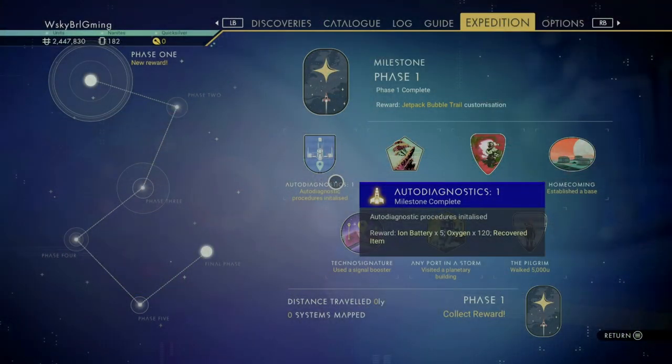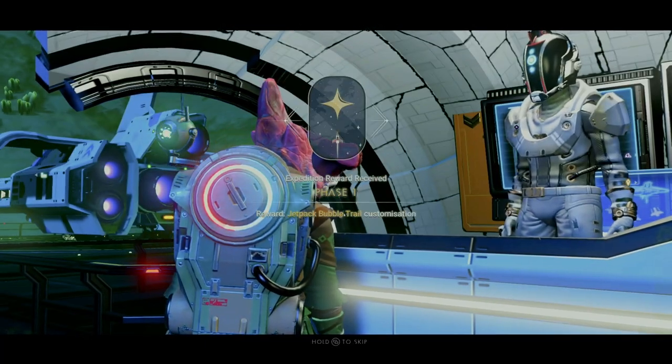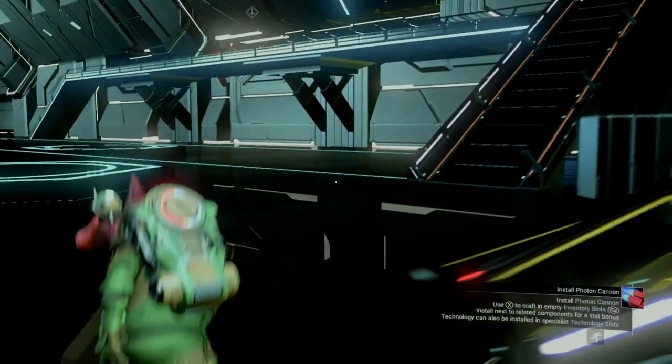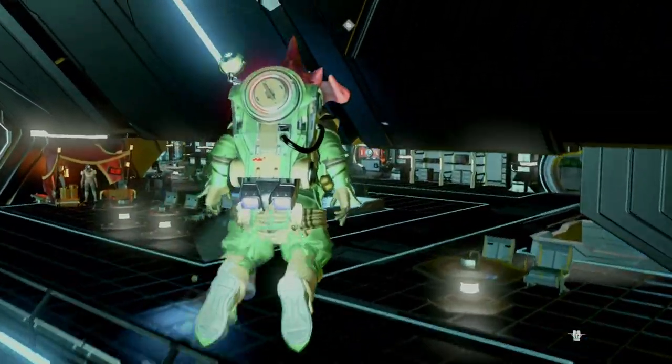Once you've knocked out all seven within phase one, you'll be rewarded with the phase one completion reward, which is a kickass bubble augmentation for your jetpack, which can be turned on at any appearance modification station.